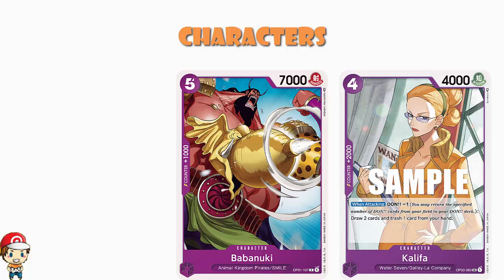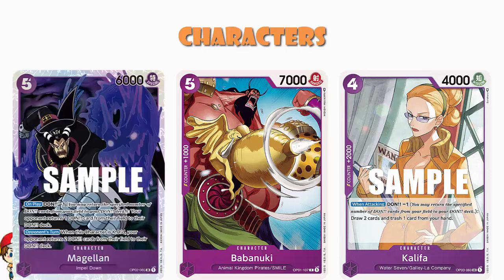There's only a couple copies of Babanuki, and there's only a couple copies of Magellan — we've only got one Magellan character card here. It is the one from OP02: five cost, 6,000 power. On play, Don minus one — your opponent returns one Don from their field to their Don deck. So basically you both lose a Don, but hopefully you're in a better position to absorb that. And when this character is KO'd on your opponent's turn, your opponent returns two Don from their field to their Don deck. It's just a way of going after your opponent's Don, which I find very funny.